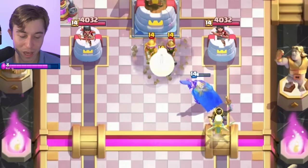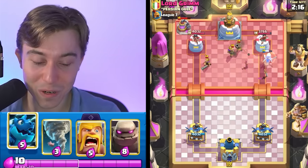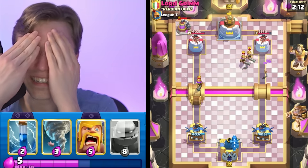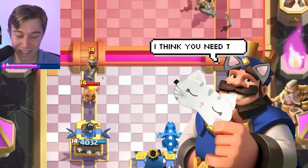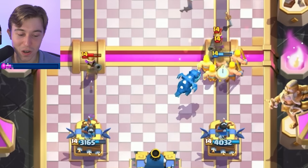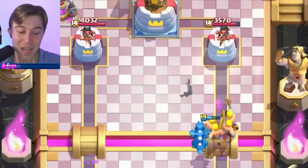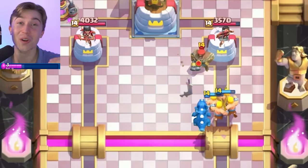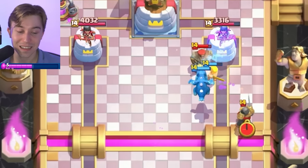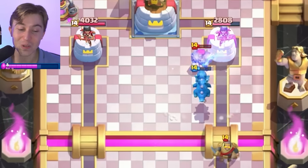We're going to Zap on top of the Barbarian Barrel and then try to get Barbarians down on top of the Musketeers so we don't lose our Electro Dragon. We're taking so much damage on the left-hand side, but he left me with no other option — and it gets even worse. The guy is a Hunter. We are about to get hunted by someone with a huge hard counter to me. This is a matchup that is extremely undesirable.